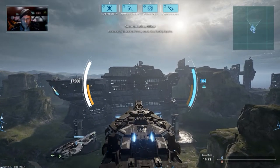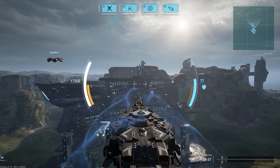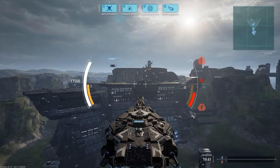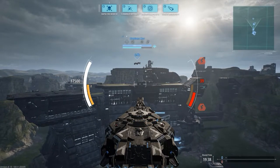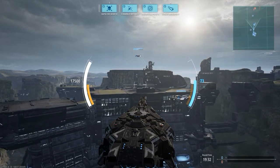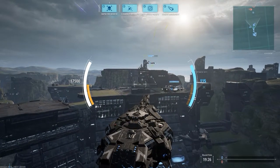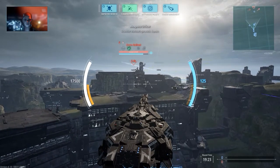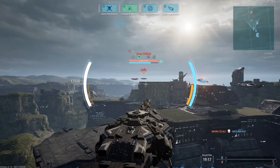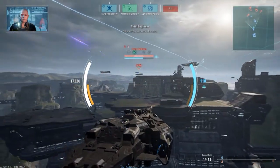First of all, you have Power to Engines, which gives you increased mobility. You have your Shields, which help with blocking damage. Power to Weapons increases your reload speed and damage. Notice that it drains your energy — over on the right side where you see the number 39 is your energy, which slowly recovers over time. Off to the left is your health pool; every ship has a different health pool. The yellow bar next to the health pool is your primary weapon ammo.